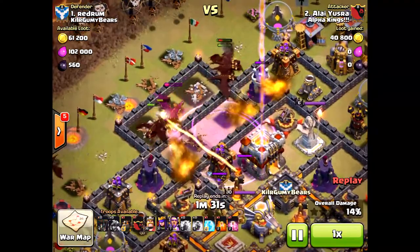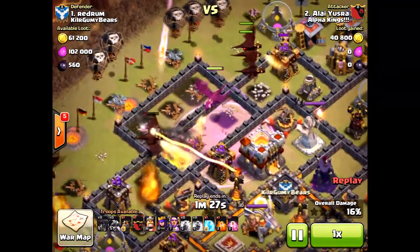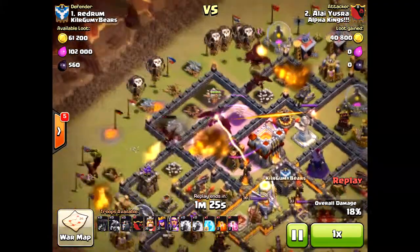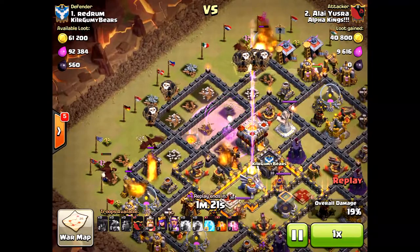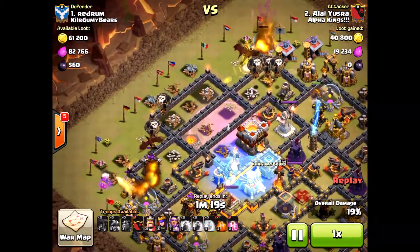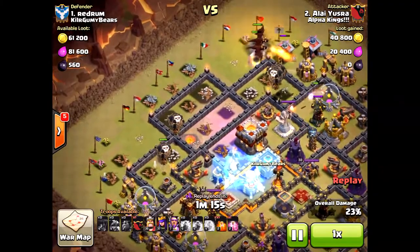The dragons will not go to the center — they're taken out immediately by that single-target Inferno. That's why you needed to bring the hound towards the single-target Inferno, and then lightning the air defense where the hound is now on it. That's where you use your lightning right there.